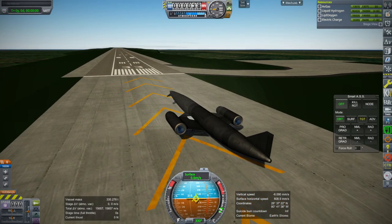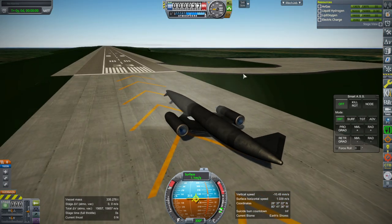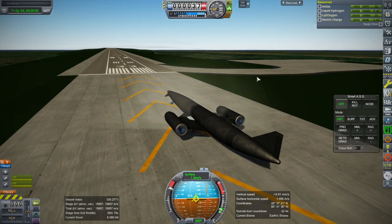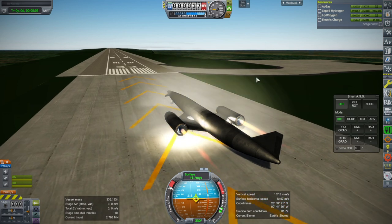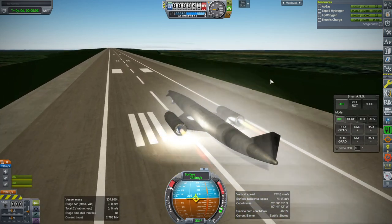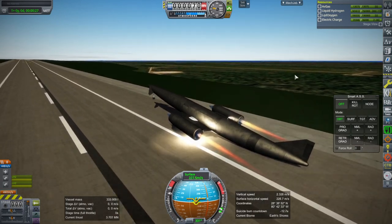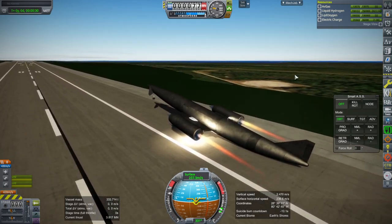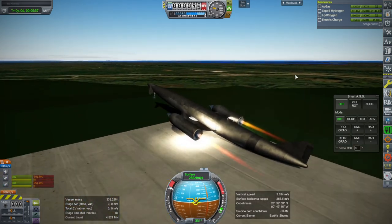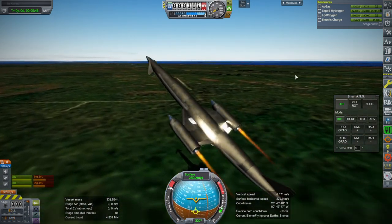Now there is also a difference between launching from the shuttle runway versus the KSC runway in that we have to turn with the shuttle runway. The throttle isn't reading again. There's a slight extra inefficiency having to turn to 90 degrees, but the longer runway does make it a little bit better for takeoff so we don't overshoot the runway. It should be able to take off by now — and there it goes.